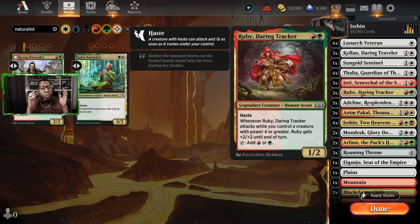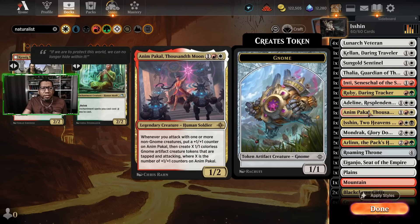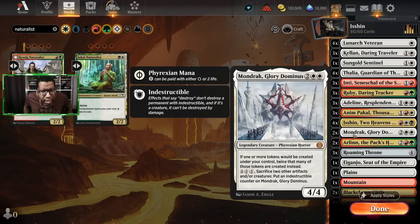Ruby could get its attack trigger three times because whenever Ruby attacks, if you have something that's power four or greater, you just get two triggers, so Ruby gets to be a big five-power attacker. Adeline obviously has an attack trigger making tokens, as does Anumpakal — getting bigger and getting tokens, which is really nice.